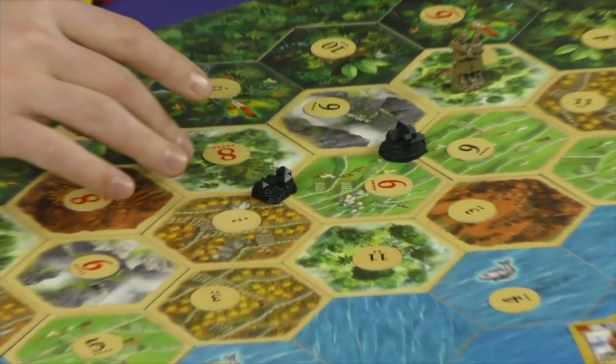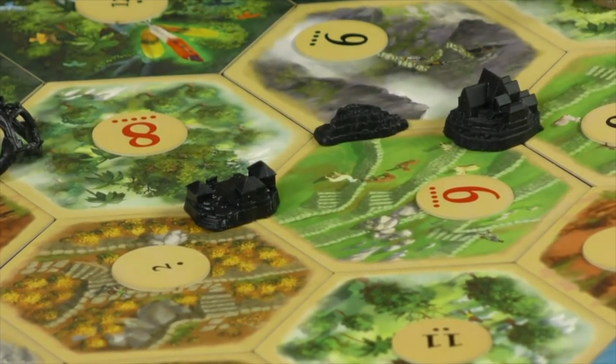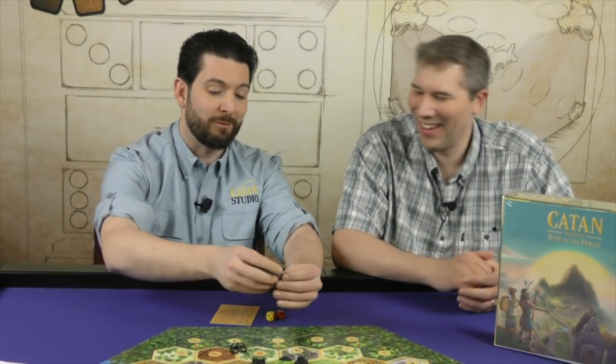We have the sculpts of the vines, the sculpts of the settlements, cities, and the roads. And here we have the robber piece with some Inca warriors and their llama — however you would like to pronounce it.